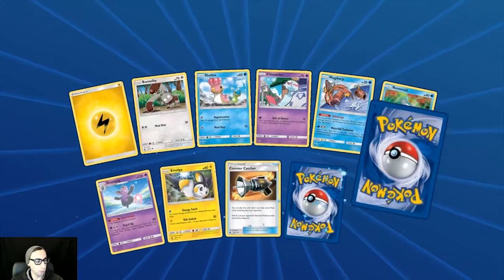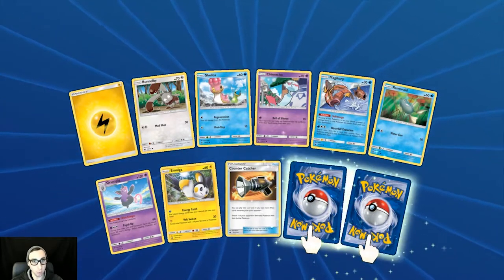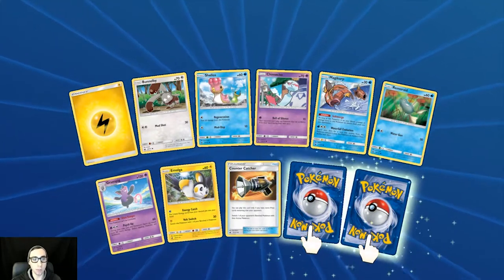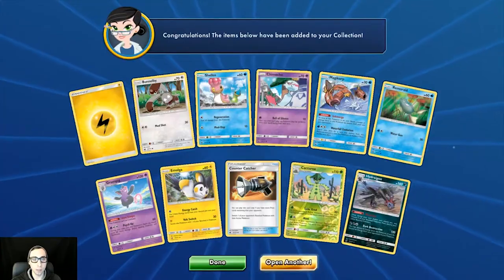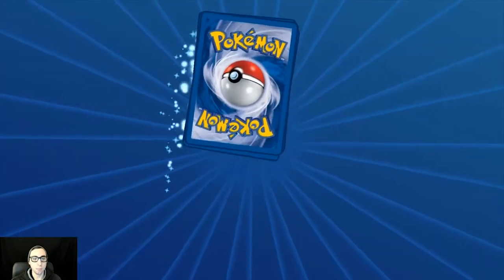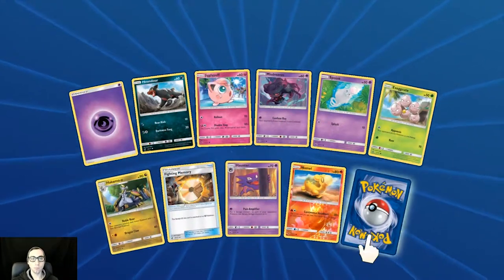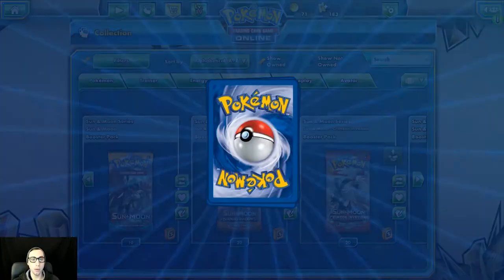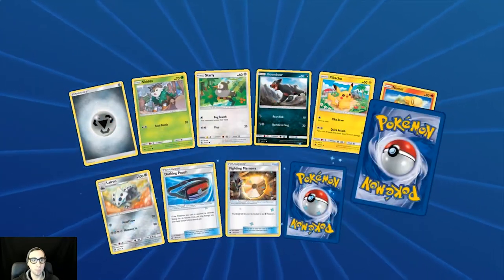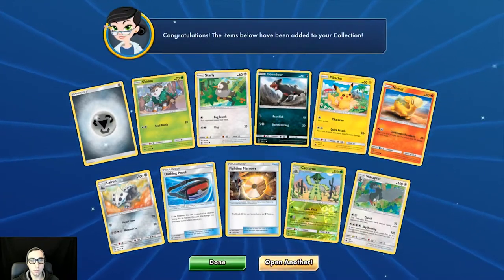It's interesting with Guzzlord GX because you can put on the Beast Energy now and hit 210 without having Choice Band, so that's awesome. Reverse holo Cacturne and regular rare Flygon. Reverse holo Numel and Primeape as the rare. Getting closer to the end here. Reverse holo Cacturne again — Star Raptor. Reverse holo Counter Catcher, Cacturne.